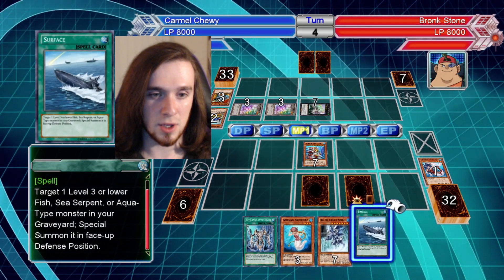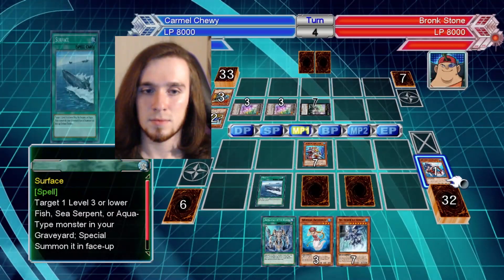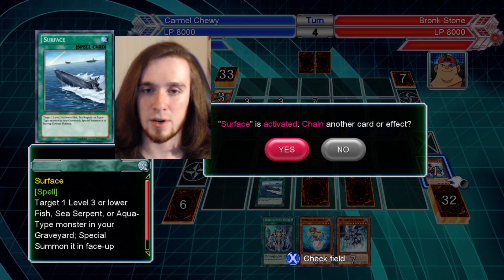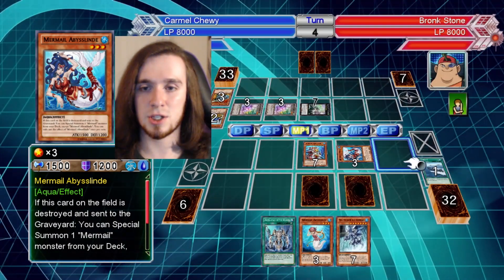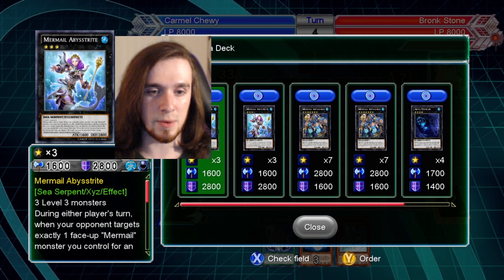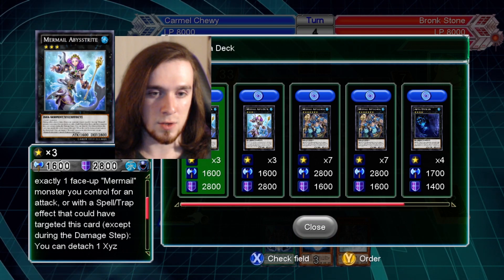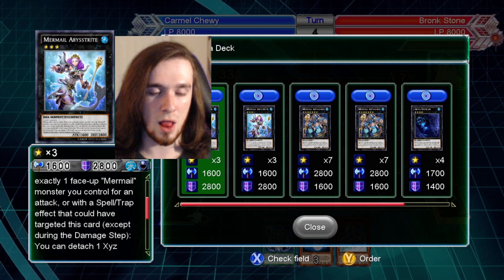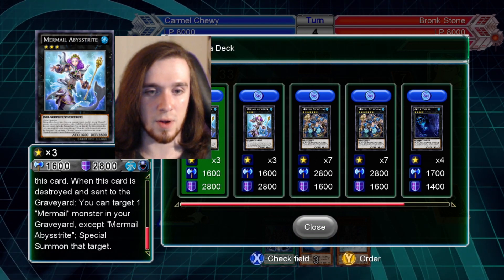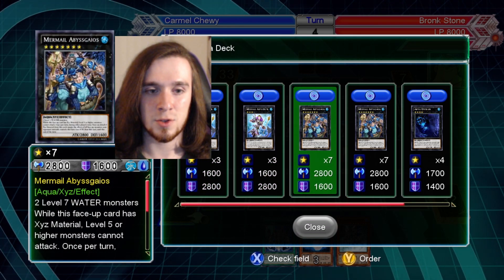Target one level three or lower in your graveyard and special summon it in face-up defense position. I think I do have an XYZ level three card in the deck — let's check that out. We've got three level three monsters. Drain Earth the Flair's turn: when an opponent targets exactly one Mermail monster you control, detach one XYZ material and that effect now targets this card. When this card is destroyed and sent to the graveyard, you can target one Mermail monster in your graveyard and special summon it. That's not great.